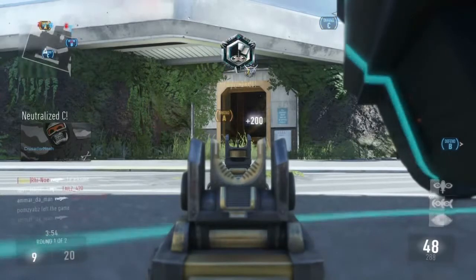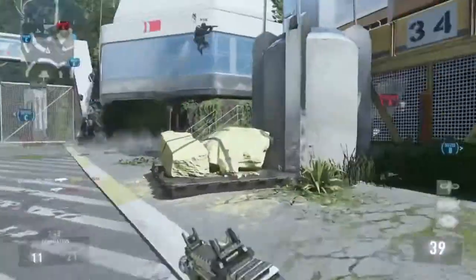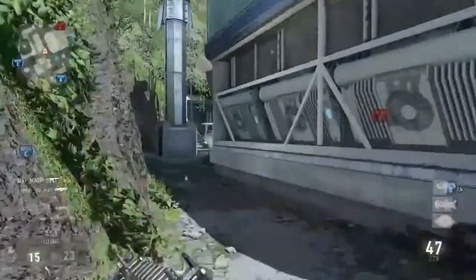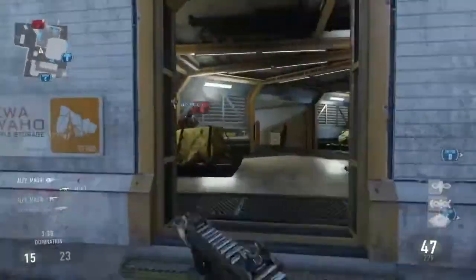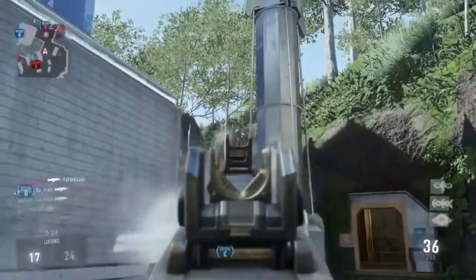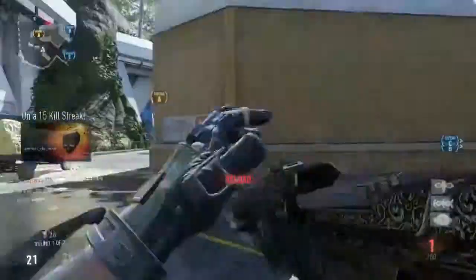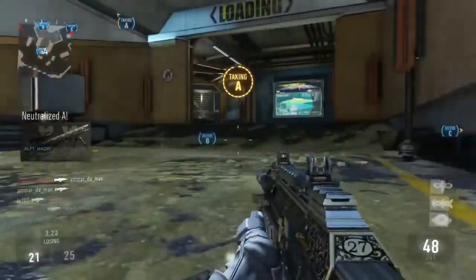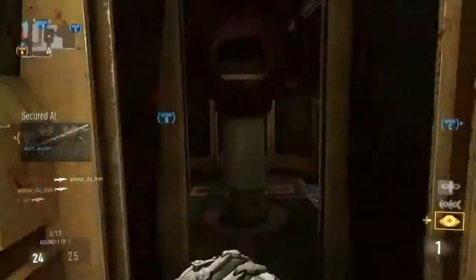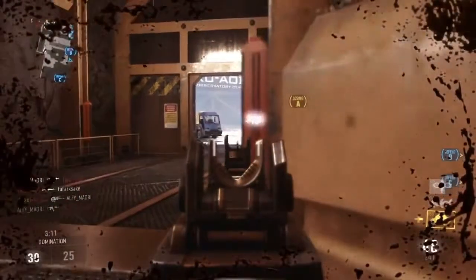This weapon just melts people in 3 shots. The accuracy goes down a little bit but you can use a foregrip for that, so that's not a big deal. The fire rate goes down a little bit — because the accuracy goes down, that's kind of a good combination, so you will stay more accurate and your weapon won't kick all over the screen. As for handling, that's not too important — you don't hip fire much with this weapon, so a reduction in hip fire isn't that bad.